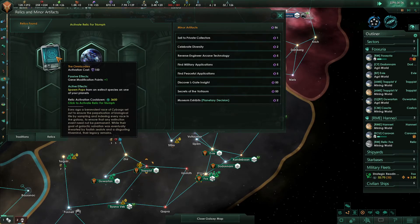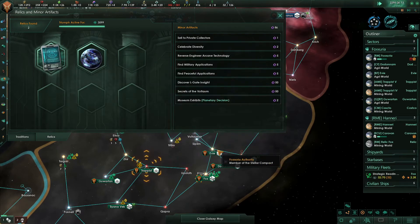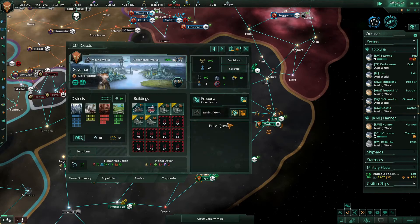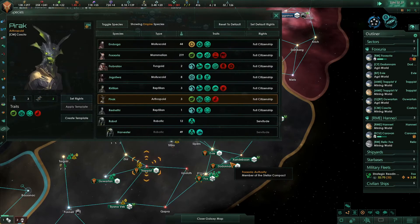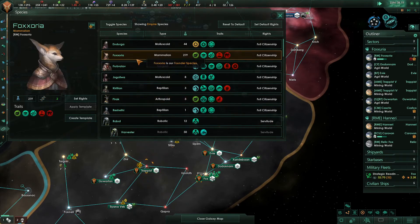Gene modification focus activated — cost us 150, and it spawns pops from extinct species on one of your planets. So I'm going to spawn some people on Costco — three new pops on Costco, that's awesome. You guys keep making use of that. It spawns something called the Pier Rack — interesting. Now we don't have gene modification yet.